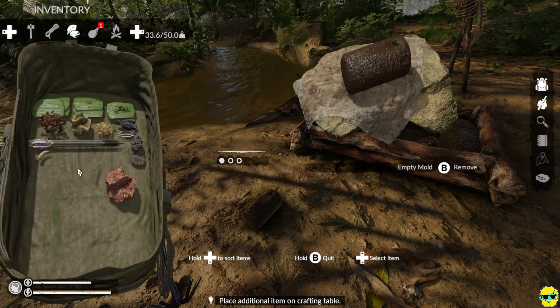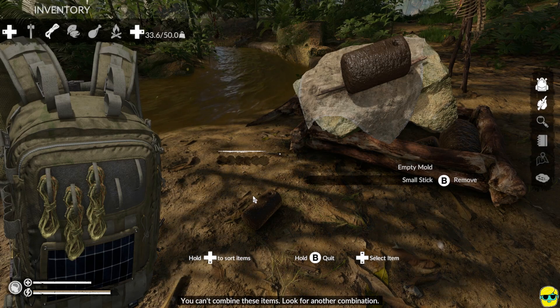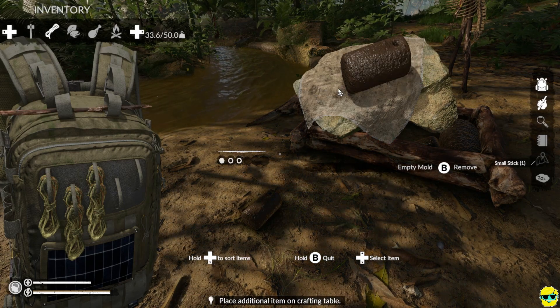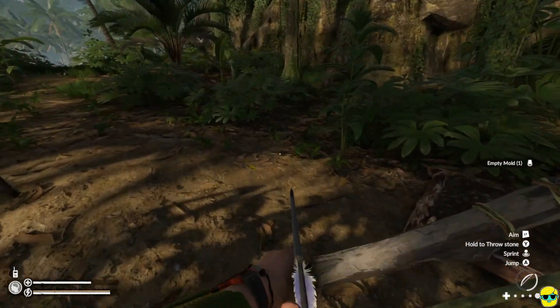We'll take that, and let me put in another piece of metal. Then we'll go here and insert some more charcoal to keep that fire going. We're going to go to the mold and click craft, and we're going to combine this with a stick. Oops — you need a regular stick, not a small stick. Okay, no problem. Let's get some sticks.